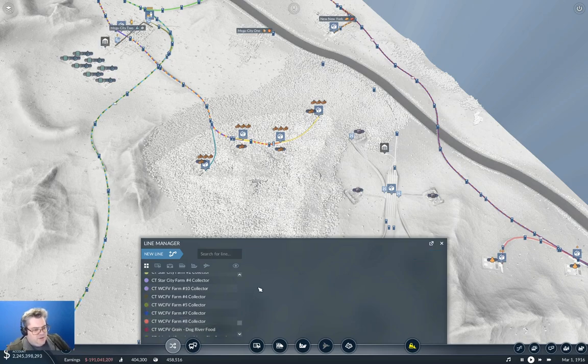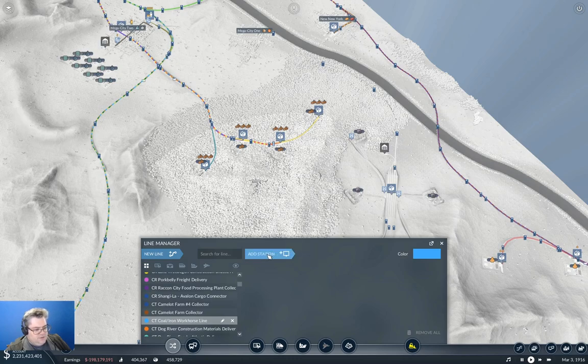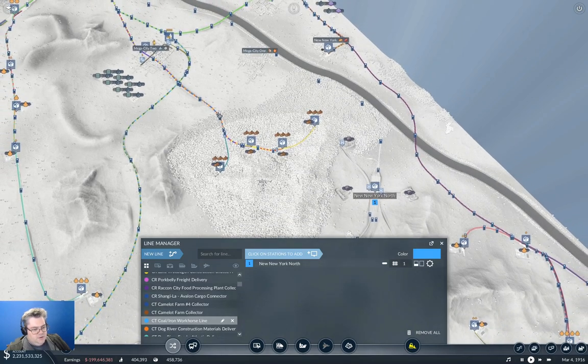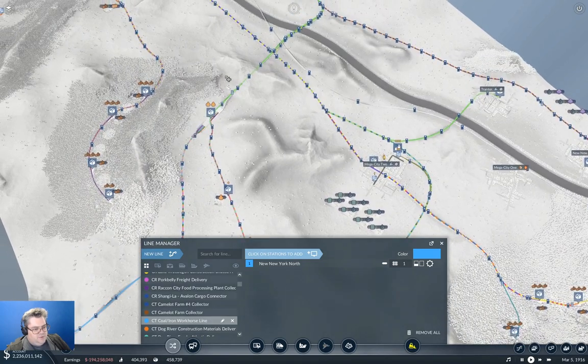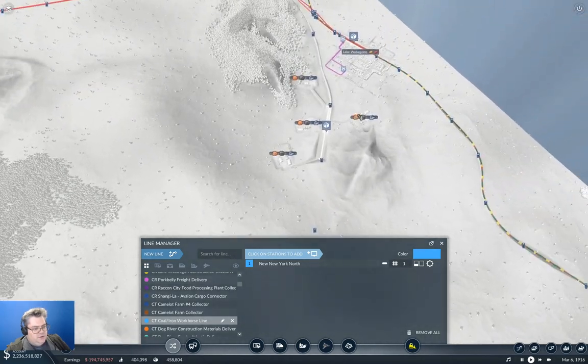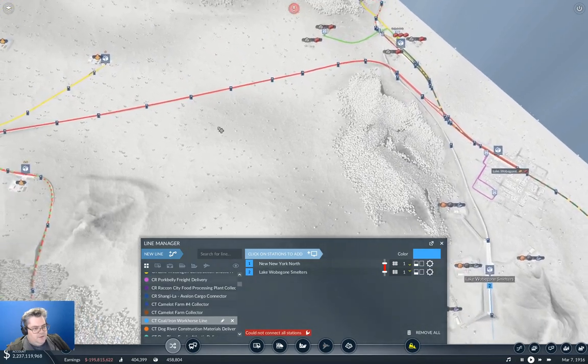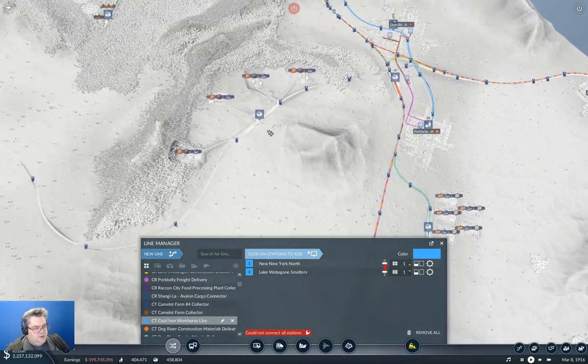I really wish it would stay focused when you change the name. Coal Iron Workhorse Line. Add station — we will go here. New New York North. And then we go from there, we come around here, we go up to here, and then we go around.